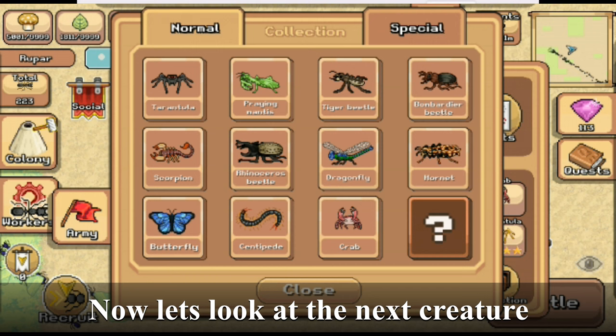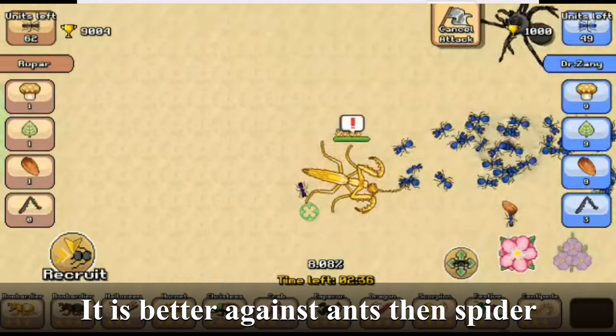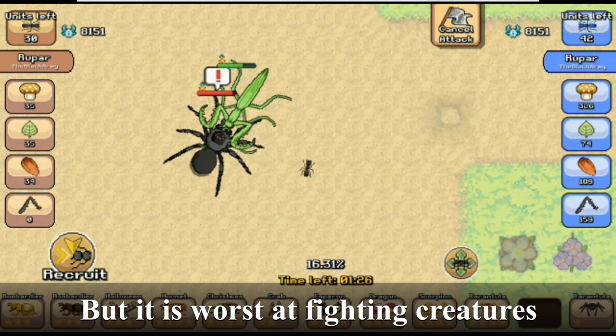Now let's look at the next creature: the mantis. It is better against ants than the spider, but it is still not the best at it. However, it is the worst at fighting creatures.